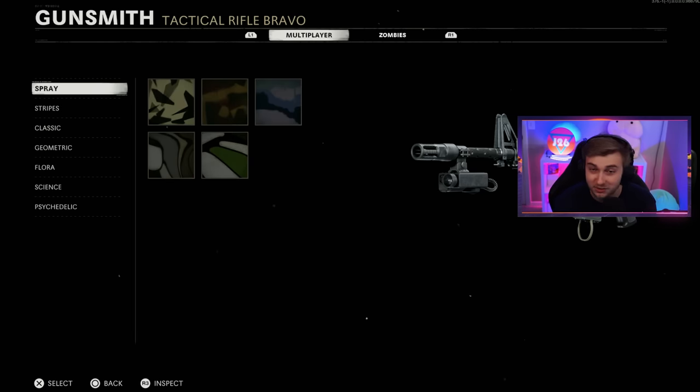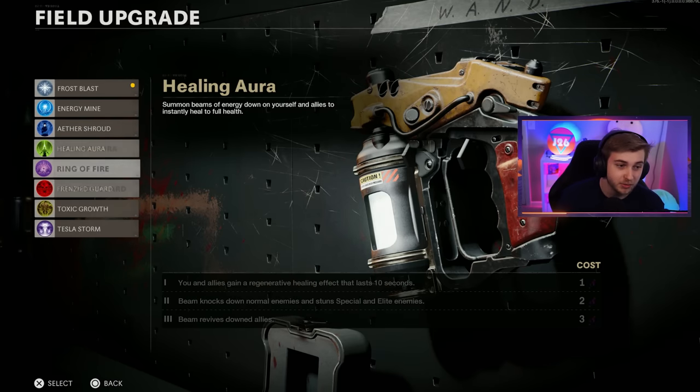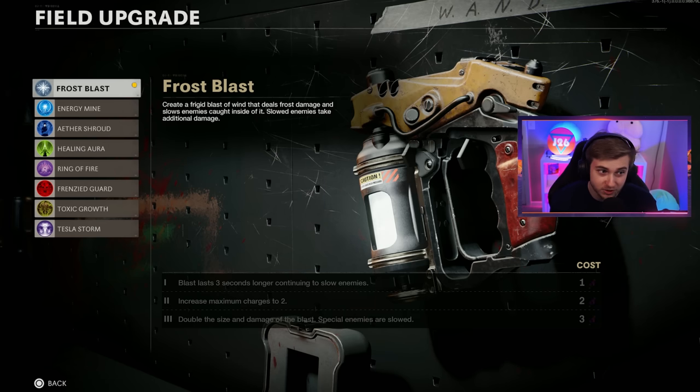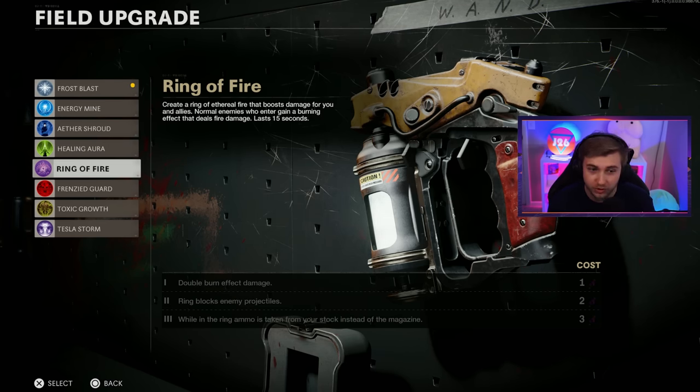So I'm just going to rock with a default weapon. Having no upgrades really hurts us in the field upgrade department because we don't have a whole lot of options here. I'm thinking our safest option to start is Frost Blast, but we might have to move to Aether Shroud later on. Because Ring of Fire with no upgrades only boosts damage — you don't get any of the ammo saving abilities of it later on.